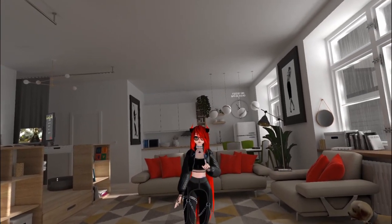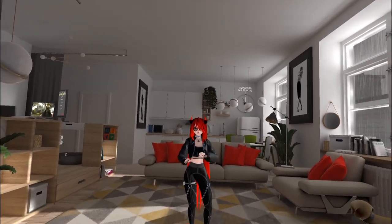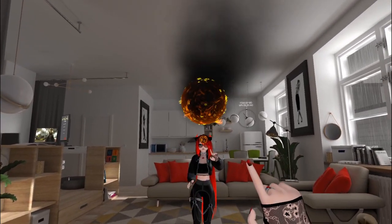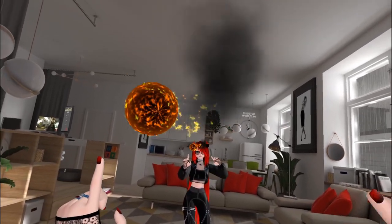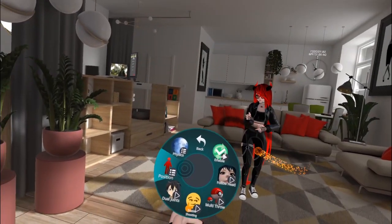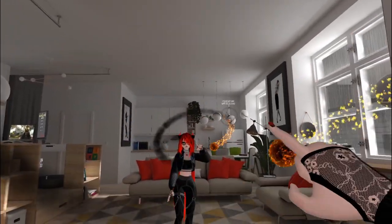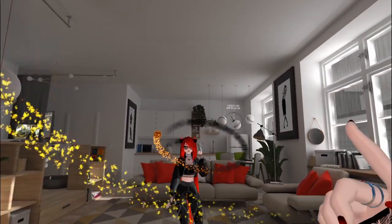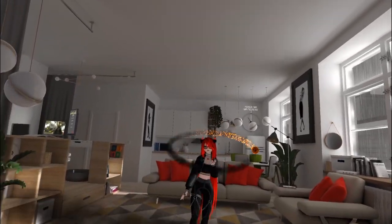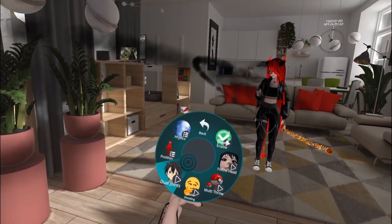Now we have the throw joint — I'm calling this throw joint 2.5; it's not officially released yet but it will be. Standard throw joint: enable it, finger point on the right hand to hold it, finger point with your left hand to swap it over, and finger point with just your left hand puts it on your left. But something new are the positions — instead of just sitting on my finger, I can move it to my hips, and letting go will make it orbit around my hips forever.